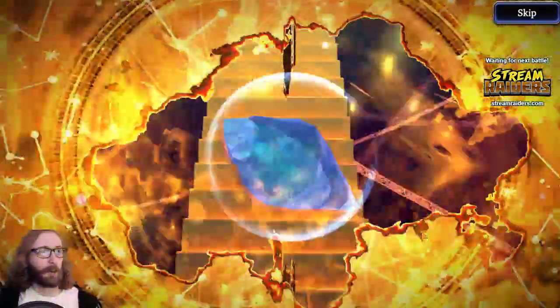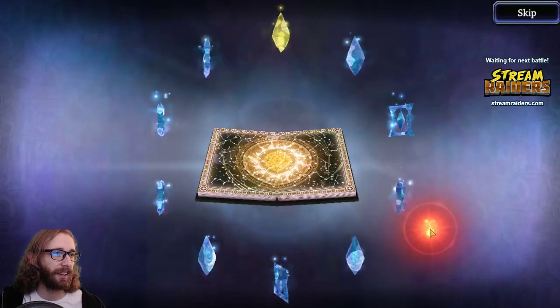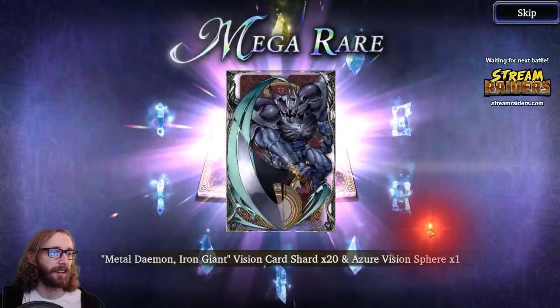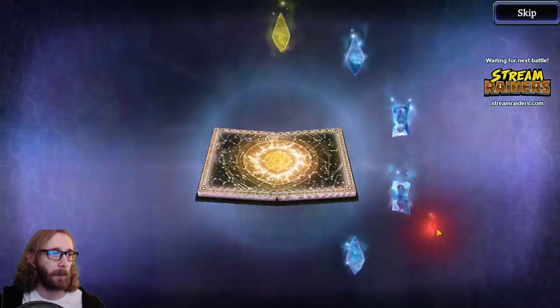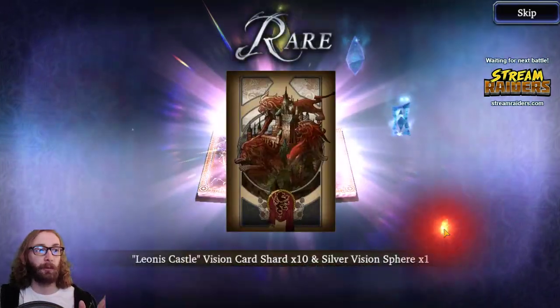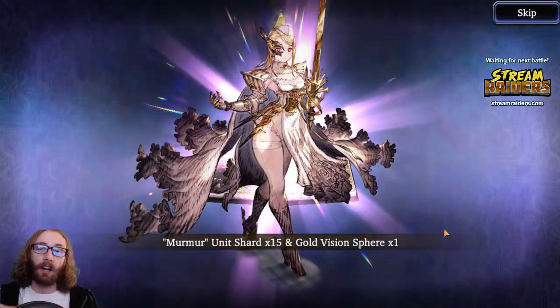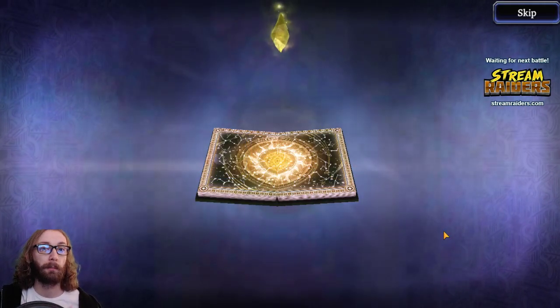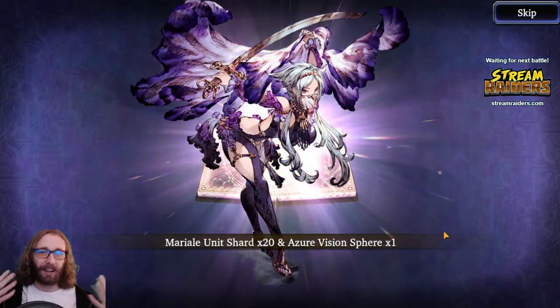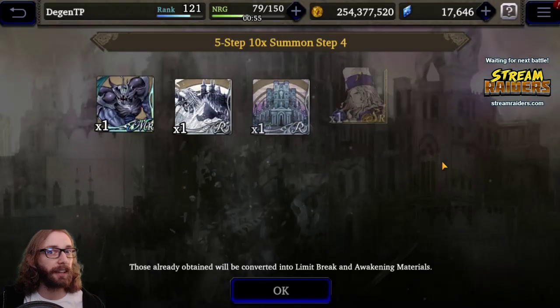This is pull number four. It's another unit for the final — I was hoping for a change, I could feel a change, but nope. This one's the worst one. Come on, baby. At least I got the Odin. There's been times where I do these five-step step-ups for a guaranteed card slash Esper and don't get a single rainbow in any of the steps except for the guarantee, and that's infuriating — it's happened to me multiple times. At least I got the Odin this time.